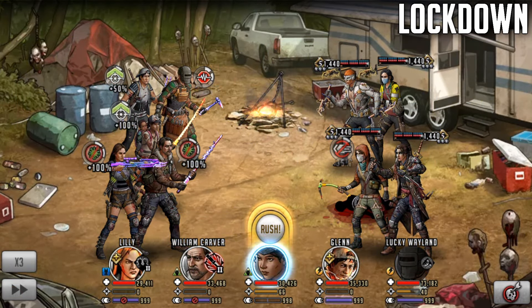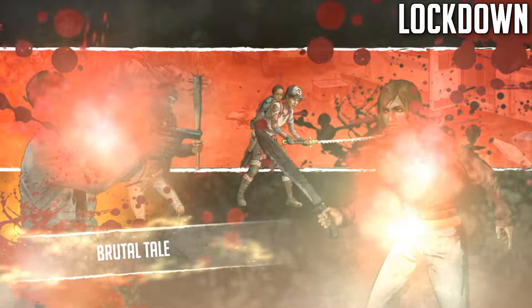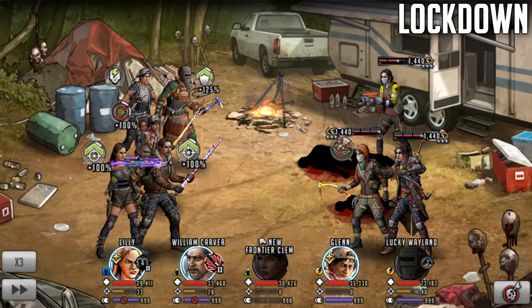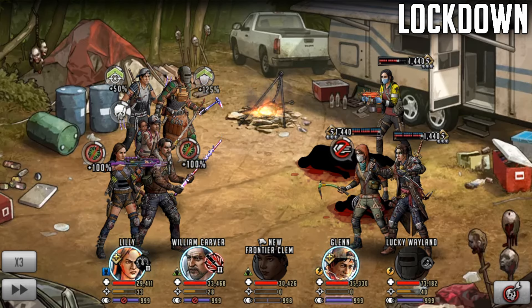Okay so here we are off of turn one and I'll do the adrenaline rush and you'll see that Carver and Lily get 50% of their max AP. Obviously this is going to happen whenever she does an adrenaline rush - it's pretty simple. Adrenaline rush comes in, Lily and William Carver now have 50% of their max AP. On turn two they generally already have 50% or higher because you do the signature moves or basic attacks, and then they get this AP on top, generally giving them a natural turn two rush. Very nice for Telltale characters that exist right now on that roadmap.